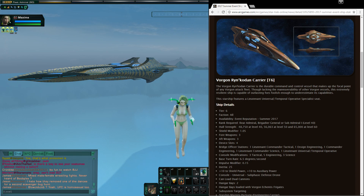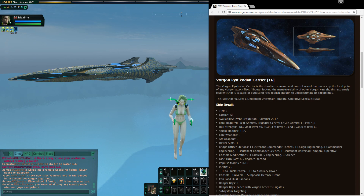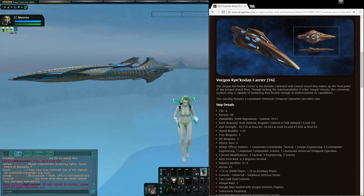As far as bridge officer seating, it's got a Lieutenant Commander Tactical — that's good. An Ensign Engineering — eh. Commander Engineering, so it is definitely an engineering-focused ship. Lieutenant Commander Science, so it does have at least access to a Lieutenant Commander Science ability. And then a Lieutenant Universal Temporal. That's going to be a bit of a problem where the Universal is the only seat that gets the specialization. If you want to use any temporal abilities, you're going to have to use your Universal seat for that.